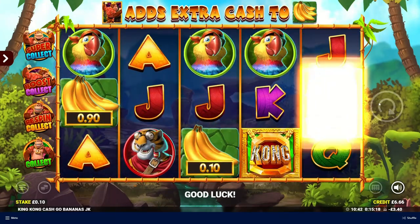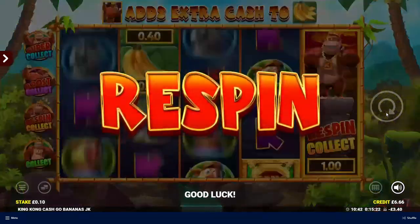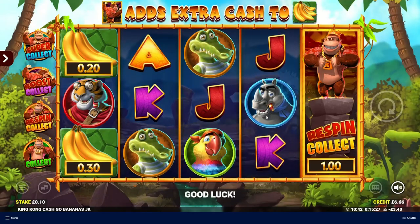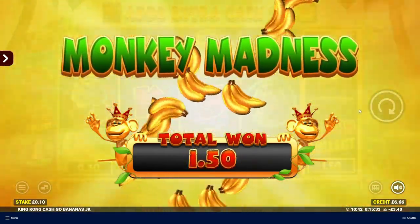The balance is 666. We've got a re-spin collect with a quid there already — that's quite good. What are we getting on the re-spin? We've got two bananas already, which is quite good. 150 — not bad at all. We'll take that.